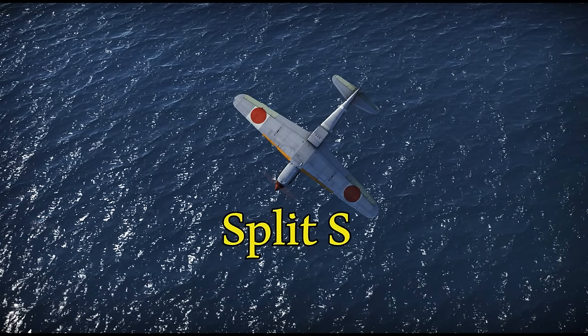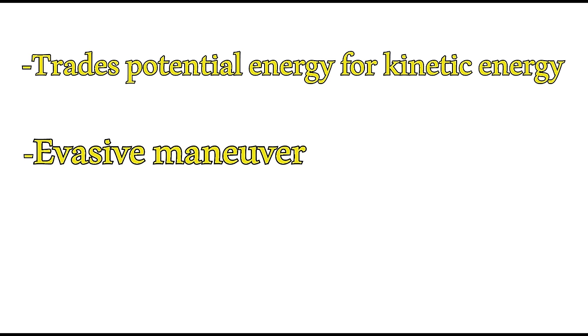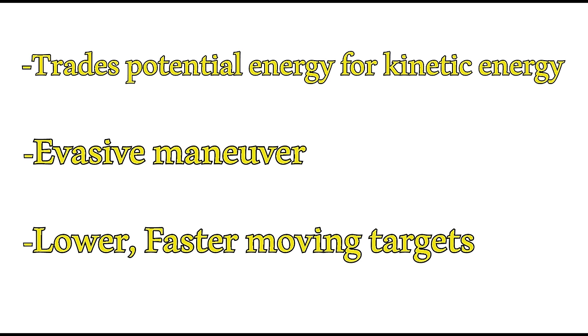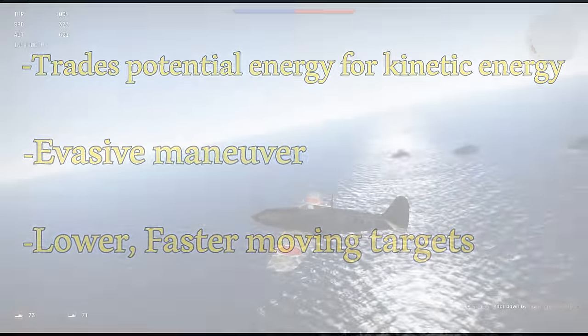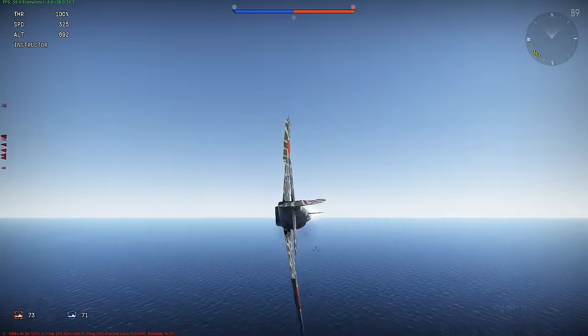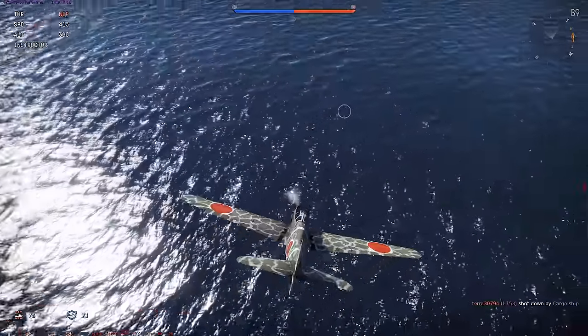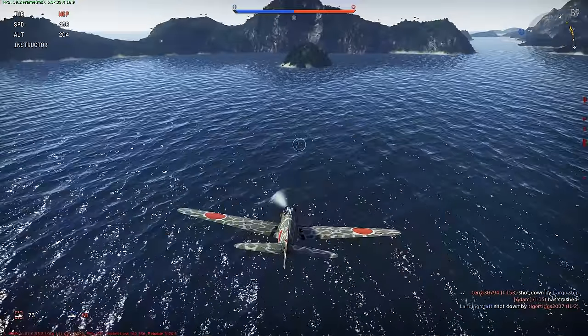This next maneuver is called the Split S. During a Split S you're going to be trading potential energy for kinetic energy. The Split S can also be used as a very effective evasive maneuver, forcing high-speed pursuers into huge overshoots. It can also be your maneuver of choice if there is a lower, faster-moving target below you. To perform a Split S, you want to half-roll your aircraft inverted and then perform a descending half loop — effectively doing a 180-degree turn and picking up kinetic energy at a loss of potential energy.